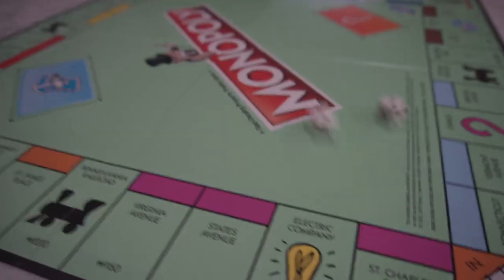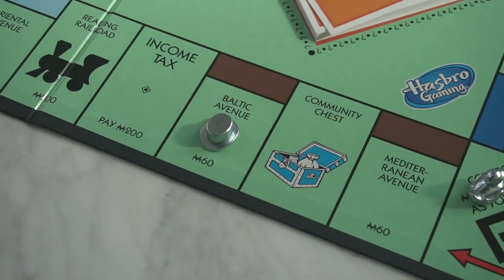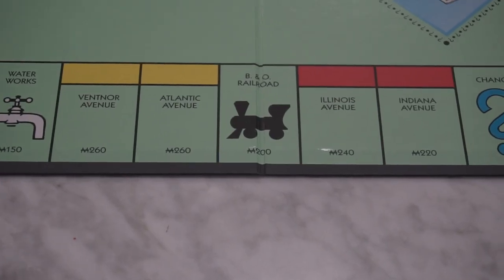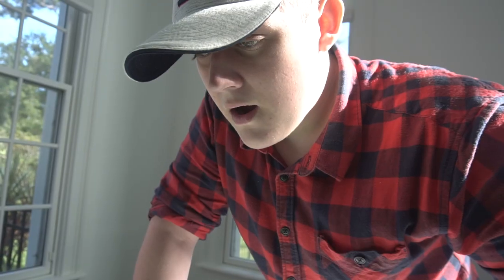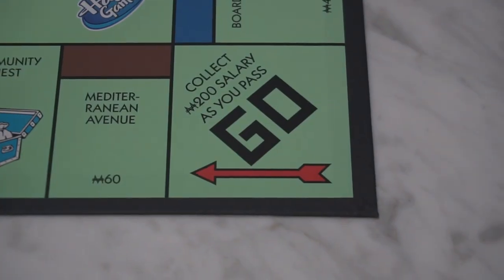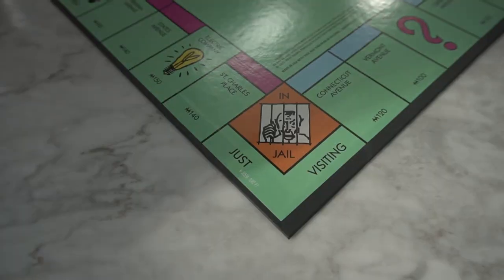Yay, it's my turn! I landed on the Monopoly equivalent of New Jersey! You can also choose not to buy a space. There are also other spaces on the board, such as the railroads, which increase in rent when you own both. Income tax and luxury tax spaces, where you pay the fine listed. Utility spaces, similar to railroads, they increase in rent when you own both. The go space, where you collect $200 whenever you pass it. And finally, the go to jail space, where you go to the jail space for three turns, and all of your property can't collect rent for those three turns.